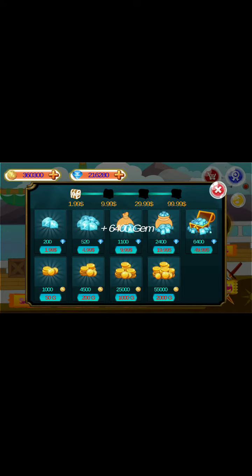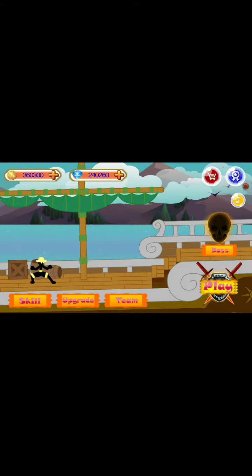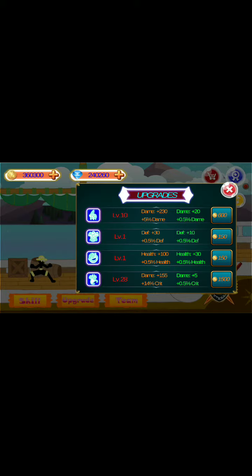Now we'll go up to the gems. You can see it increasing there. Okay, now you can go over to the skills. You can tap and max out. Just keep going until you're max. That's how you're going to obtain max skills, and the same for the upgrades.